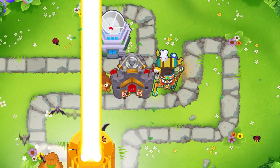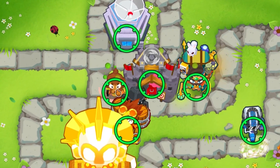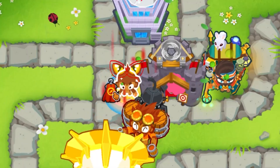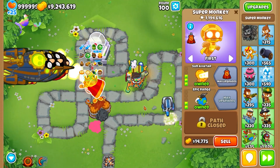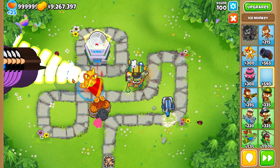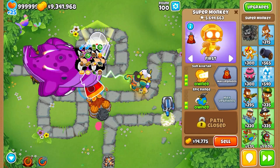The last secret is the God Giraldo boosted Sun Avatar. When you boost the Dart Monkey before using Giraldo's ability to turn it into the Super Monkey, it will retain all the buffs the Dart had indefinitely — including the village buff and the Sun God buff — which makes the Super Monkey extremely overpowered.